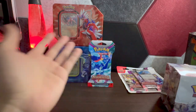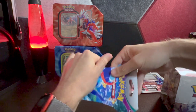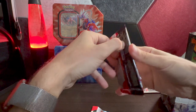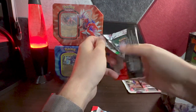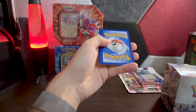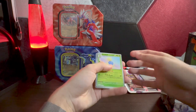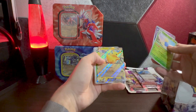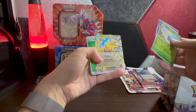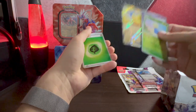Let's go to the single pack and see if we have any luck there. From the single pack: a reverse holo Gothita, and then — the Pikachu EX! I love it, that's a good one. So cool — Pikachu deserved this. This is actually my second Pikachu, so this one will be on Whatnot.